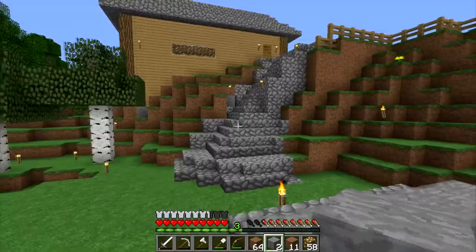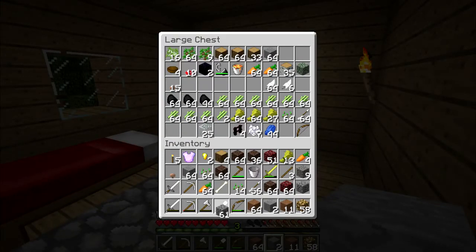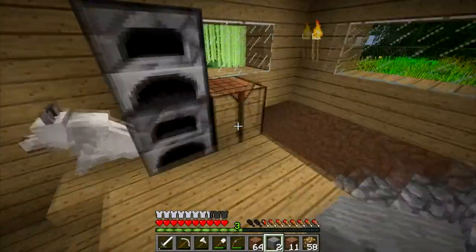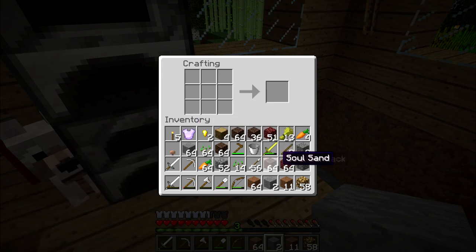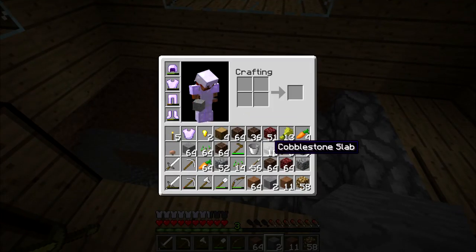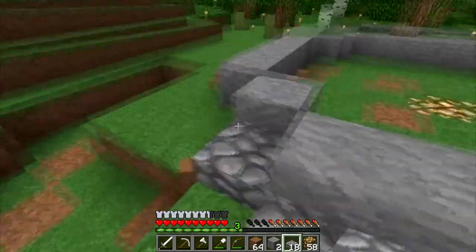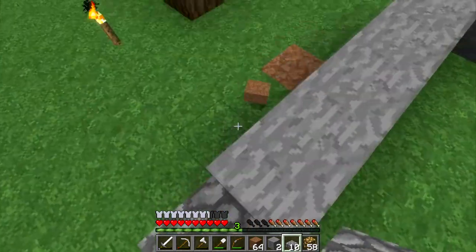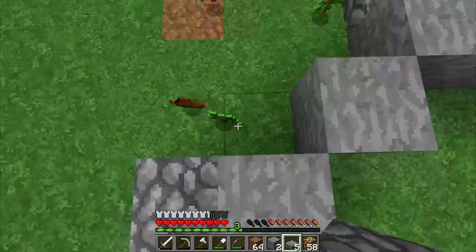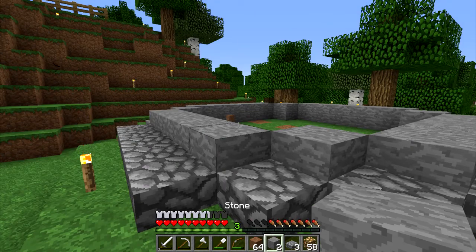I have cobble back at the house so let me go grab that and make some half slabs. I don't have much cobble so I'm going to have to go mining and start getting more resources. One, two, three - that should be fine. Pick that up and throw away the golden sword - don't need that. We'll finish off this ring here. On top of the stone I think we should maybe put cobblestone half slabs - I think that would be a good idea.